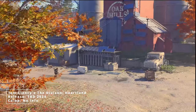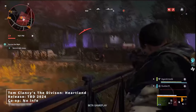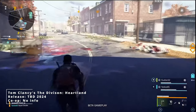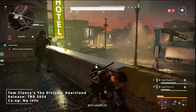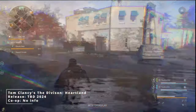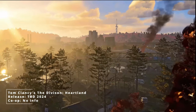On number 10 we have Tom Clancy's The Division Heartland. The third game in the Division universe, Heartland is a standalone spin-off that takes the player away from the big cities and into the fictional rural city of Silver Creek. The Division Heartland features two game modes. Storm Operations is a fortified player mode where you fight against other players and an enemy faction known as the Vultures, all while trying to survive a little virus.